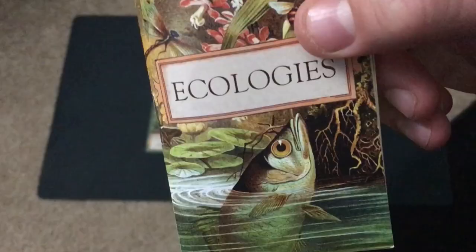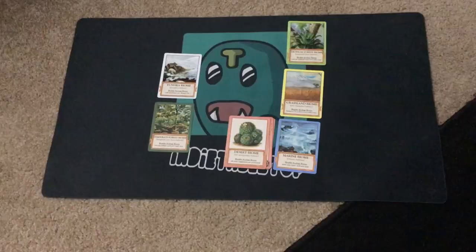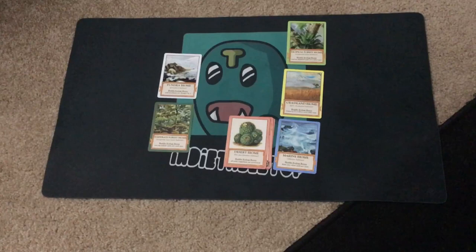Ecologies is a super cool game made by a high school teacher, and it was so good that his students were like, 'Make this a public game!' I totally agree — he explained it to me the first time and I was like, 'This is awesome.' In Ecologies, you are creating a food web in a specific biome and raising organisms.